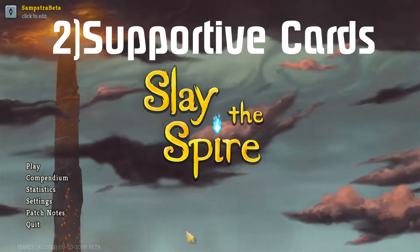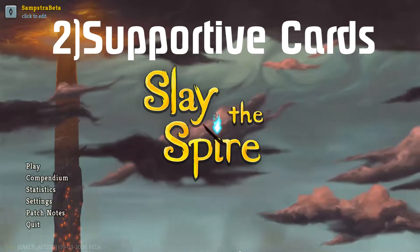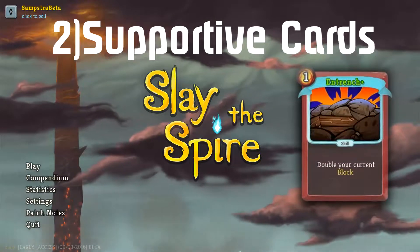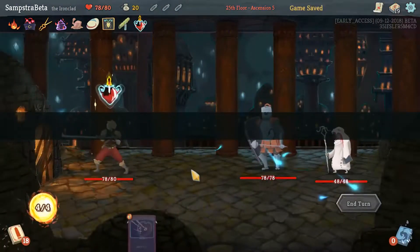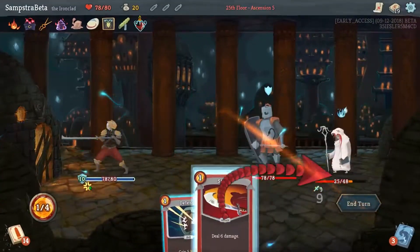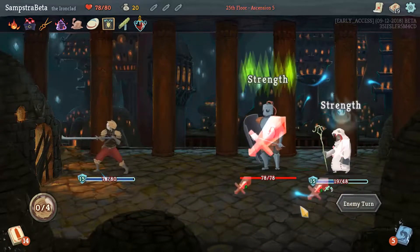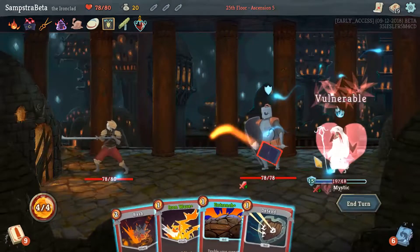Another very useful card for a barricade build is Entrench. It costs two energy unupgraded and one upgraded, and it doubles your block. That's essentially essential for a barricade build — if you can get a block of 20 or 25 in one turn and then use Entrench to double it, you're immediately at 50. It's so powerful.